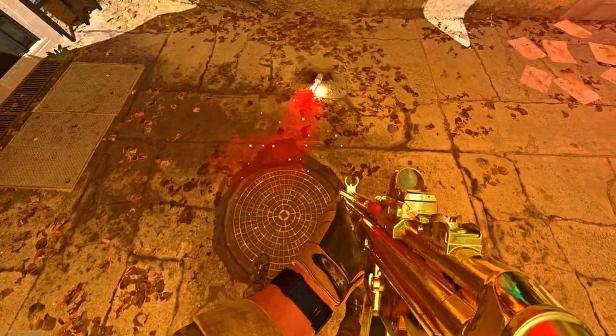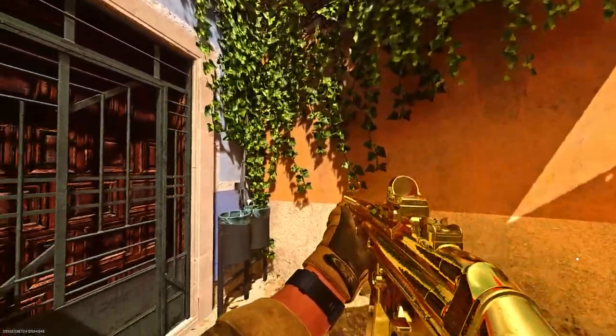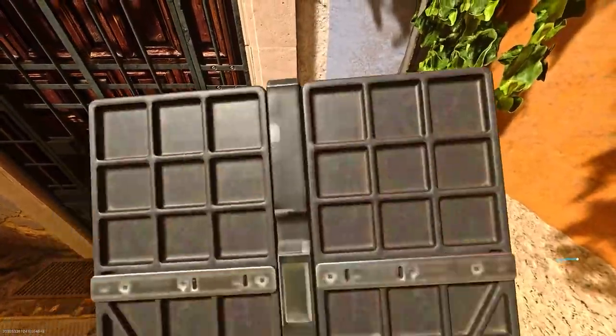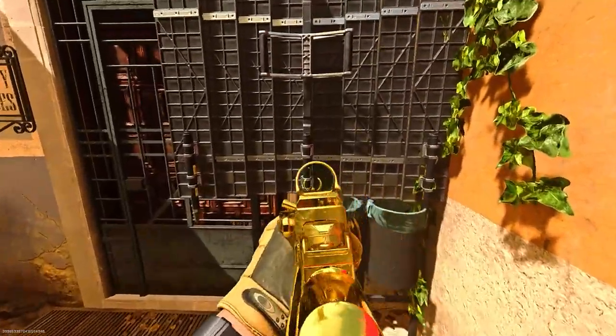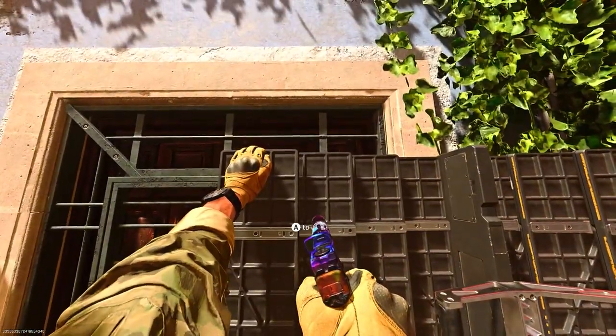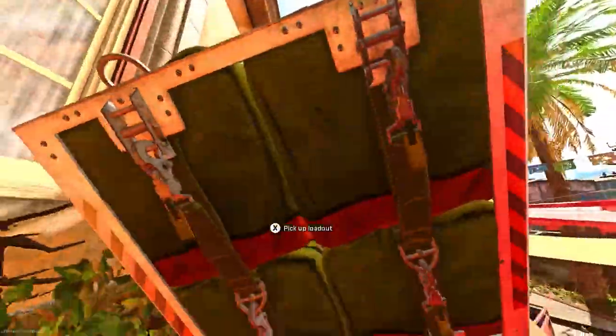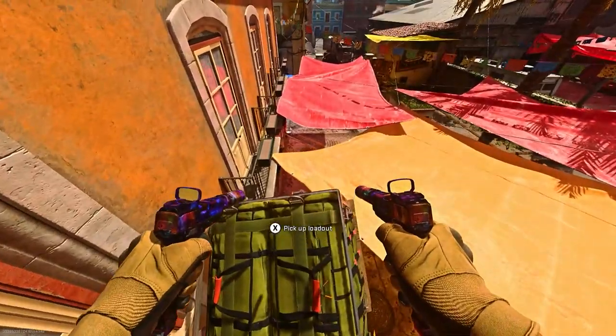You'll see the care package or loadout drop get wedged between the wall, as you see like this — this is how you know you've done it right. Go up to the bins and place the barricade on them by jumping and moving back. After that, climb on the barricade by moving your analog until you see a mantle button, then run, jump, and mantle the loadout drop.